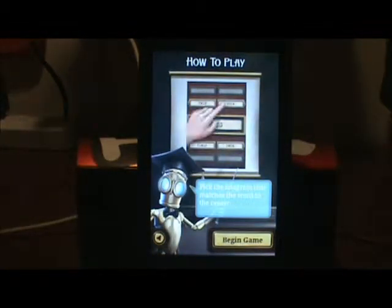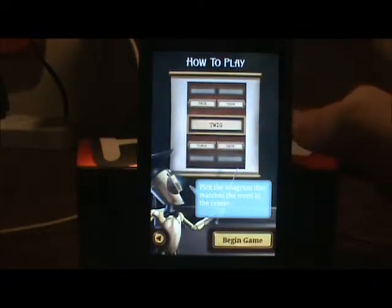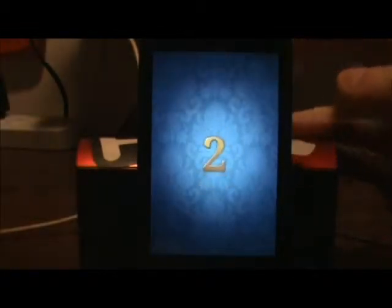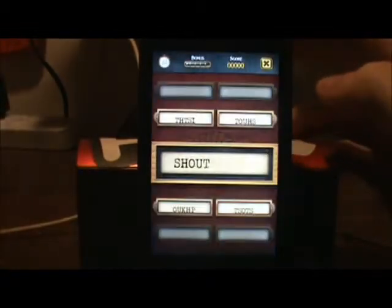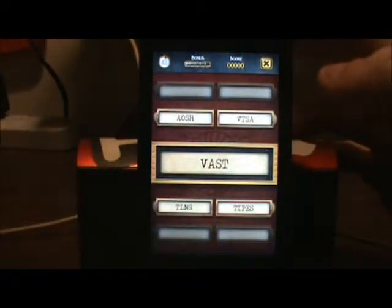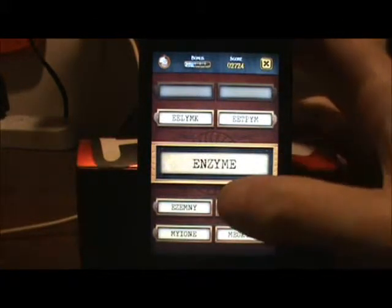Pick the anagram that matches the word in the center. They have a word and you have to find the mixed-up version of the word. They add more options as you go along.